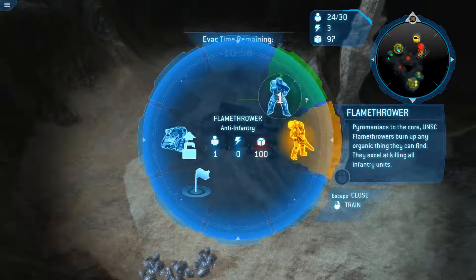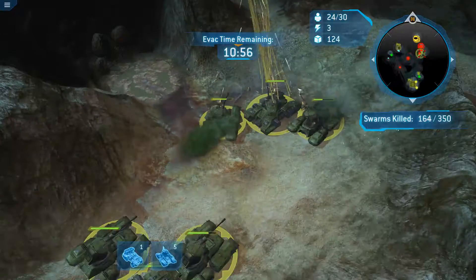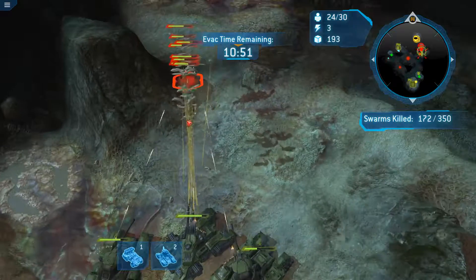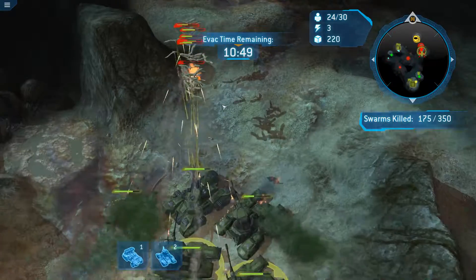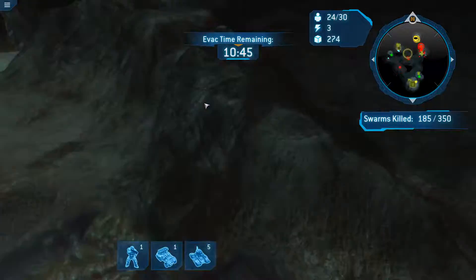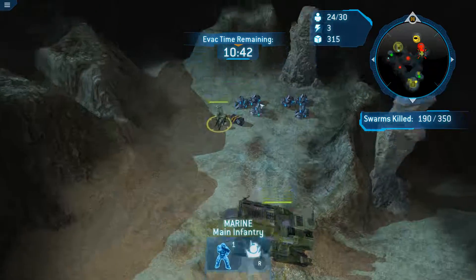Enemy engagement. We're going to build one infantry just to collect these resources. I can't cryobomb yet. Soon I'll be able to. It's really just so many of these flying guys, which I don't understand.